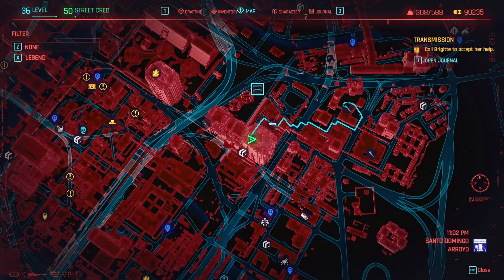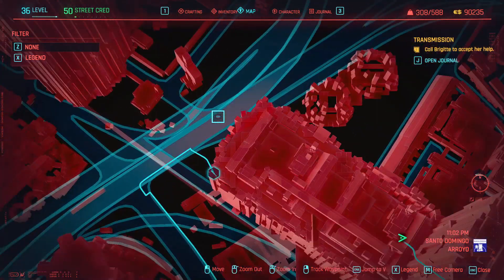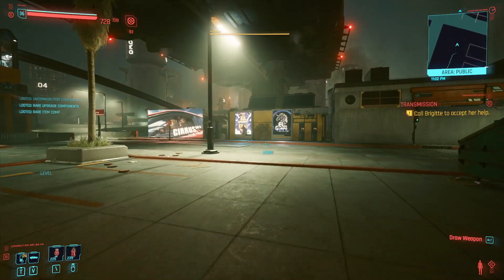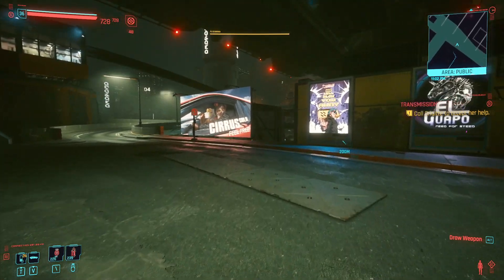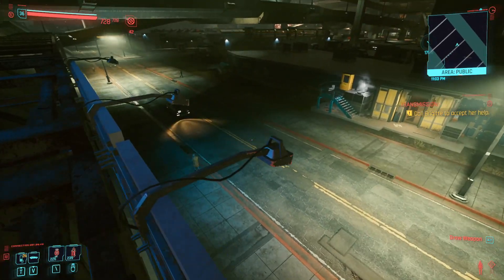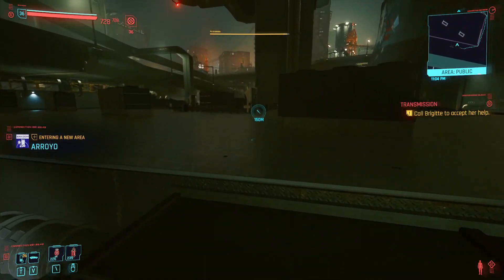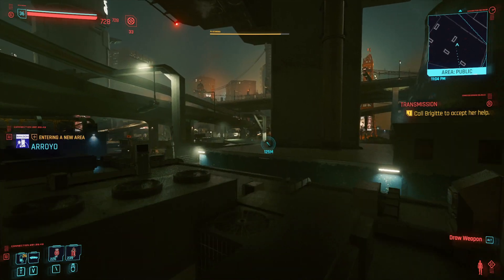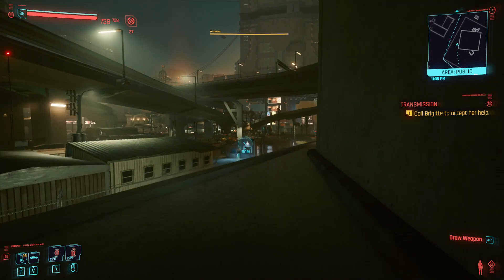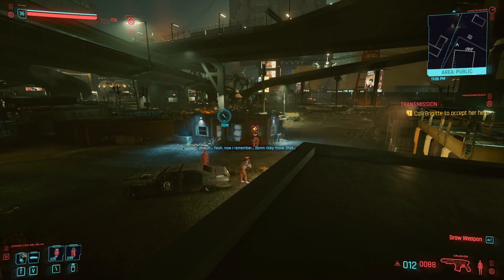Should we go and do some of these easy things around here? I'm thinking we should — this one is super close. We could probably reach it by just jumping rather than taking an actual road over there. That would be the quickest route. Down here — all right, up and around. By doing this we can forgo a lot of bullshit. All right, who are we dealing with over here? Sixth Street.